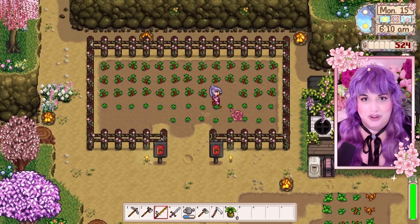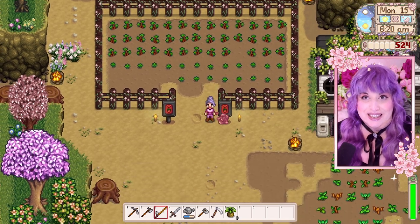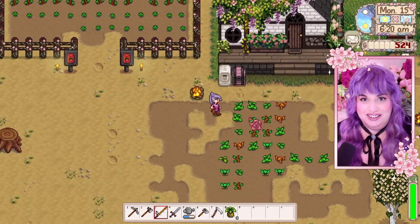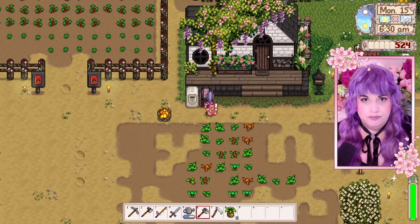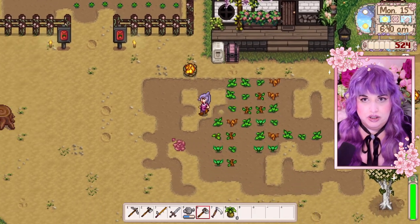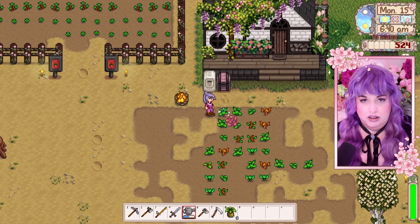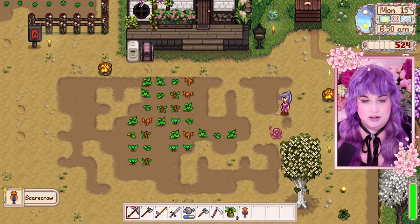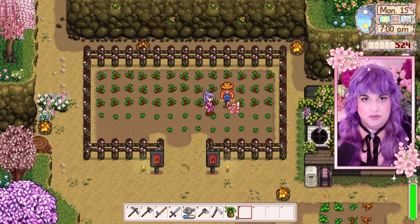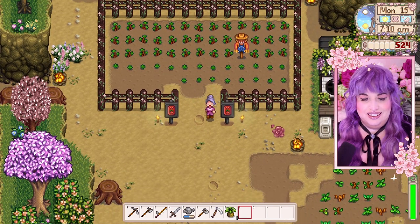Oh, we lost a strawberry to the crows. Well, maybe I should put a scarecrow there. I have nowhere near enough wood to craft a scarecrow, so I think I'm going to have to... oh, you know what? I don't think this one is doing me any good over here. I'm just going to move it over to the strawberries. There we go — it almost covers the whole area. Good enough. Oh, it actually looks so cute in there, doesn't it?